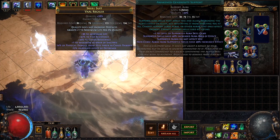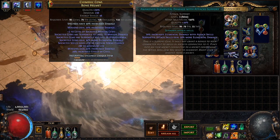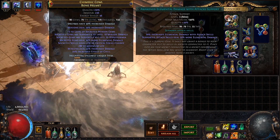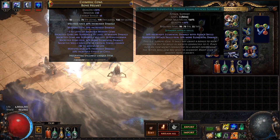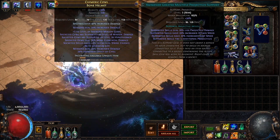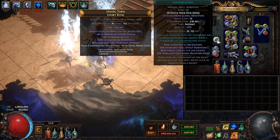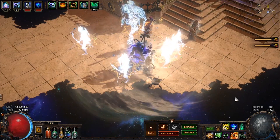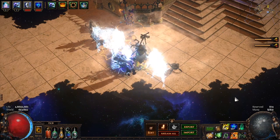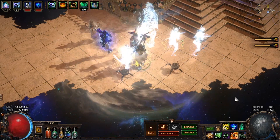In our helmet, we are using Raise Spectre, Awakened Greater Multiple Projectiles, Deathmark, and Awakened Elemental Damage with Attacks. As you may have noticed, we are using the 9-link helmet we crafted in our previous videos to host our Spectres and increase their DPS. For single target, we switch over Awakened Multiple Projectiles for Awakened Vicious Projectiles. Lastly, we are using a rare unset ring with socketed Convocation and crafted Aspect of the Spider. The Spectres I am using are 4 Redemption Sentries and 1 They of Tul. They of Tul provides great damage mitigation, which is why I include him. If you do not care about damage mitigation, you can just go with 5 Redemption Sentries.